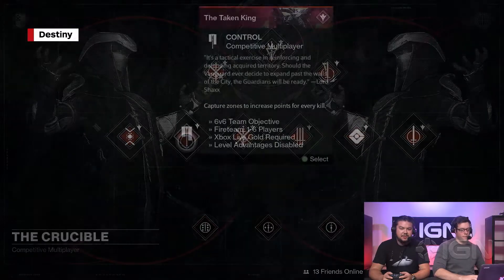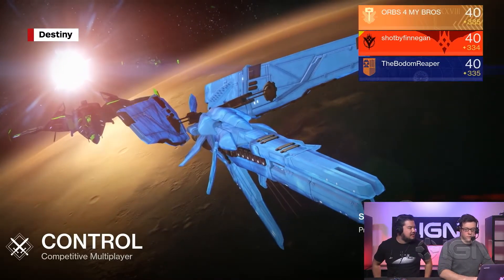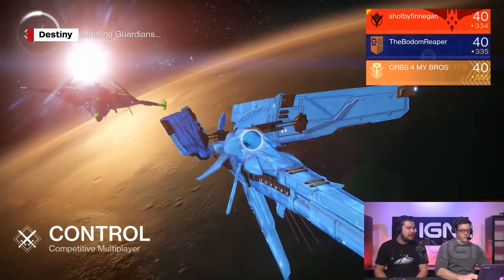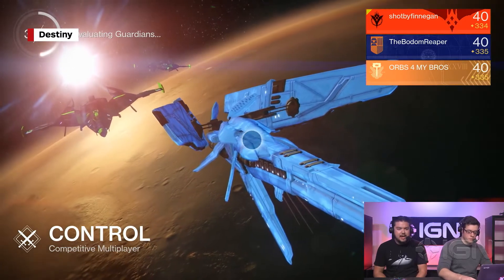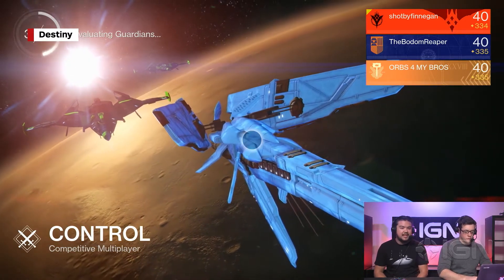Obviously the biggest one is you want to make sure that your light level is as high as possible. If you're not near the max, then that's just a little bit more ground you're going to have to make up. But at the same time, once that campaign drops and gear starts dropping regularly, you're going to see blue and green gear that's already higher than the light level of the gear you're using right now, and you're going to be able to raise your light level pretty quickly.